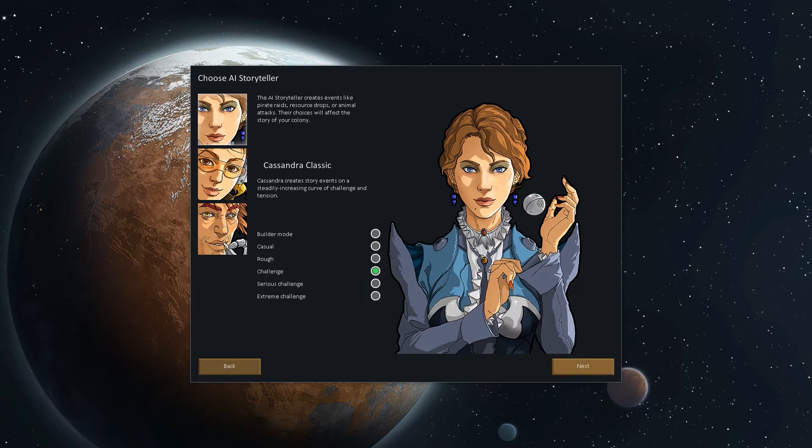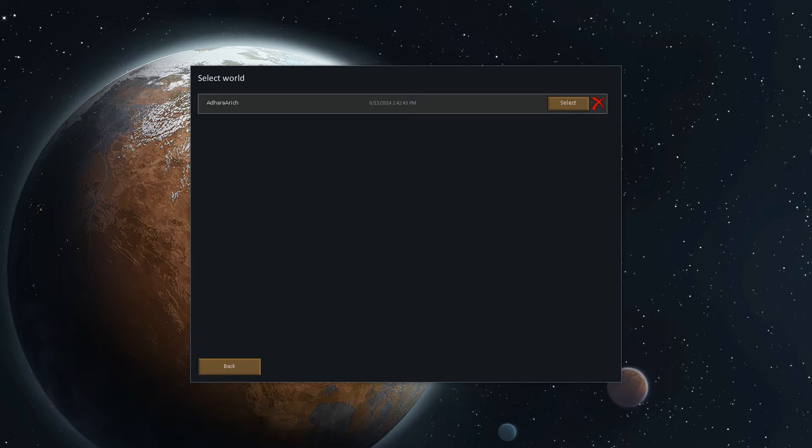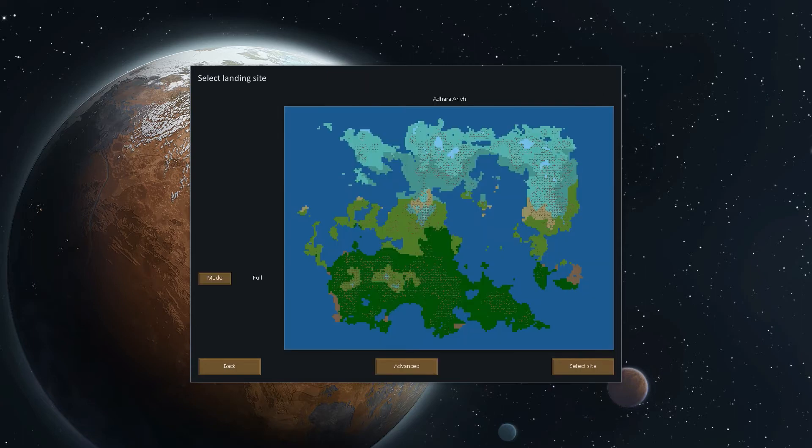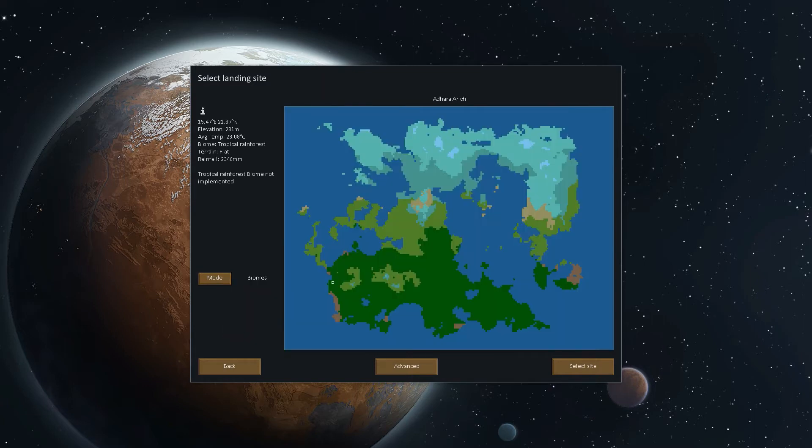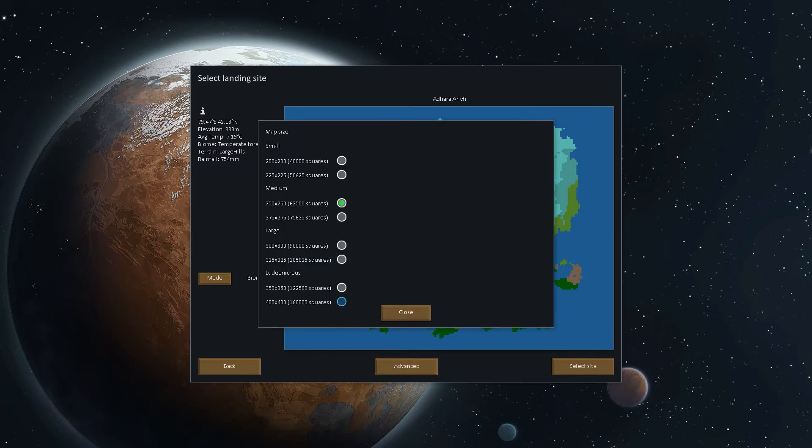So let's go with Cassandra Classic on challenge mode and see what happens. We'll select our planet. Then we have to choose a landing point for our colony. Let's look at the elevation map — we want somewhere with a little bit of mountains but not too much. There's a spot with water on one side and mountains on the other. I want to stick to the temperate biome for now in case they do implement the other biomes later and I don't have to start a brand new world. So let's go with large hills terrain, temperate forest — I kind of like it. We'll do medium map size to keep the game running smoothly.